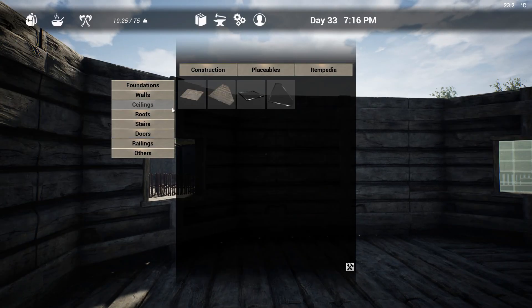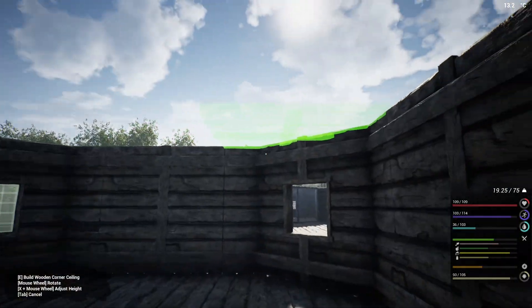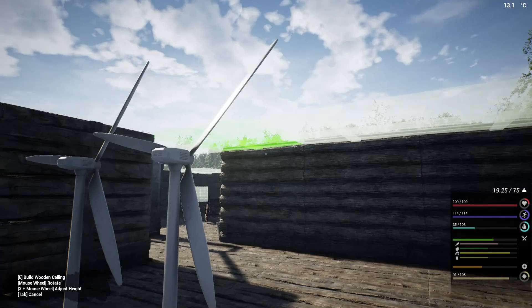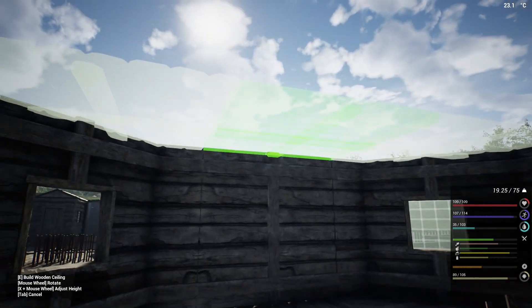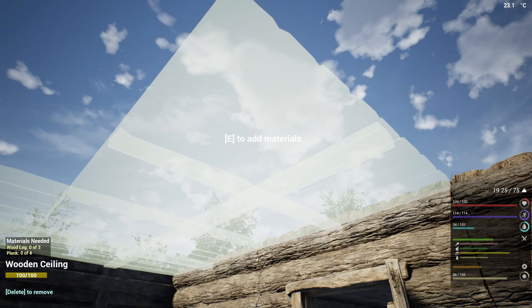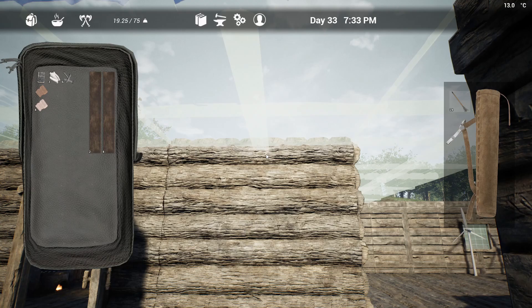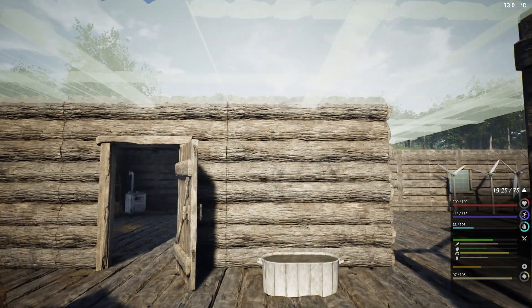Put ceilings up. This time we're gonna start on the corners because we kind of forgot corners last time. There we go. Should be able to — no, you turned, why do you turn? Don't do that. No, no, no, no. Work with me, work with me — you're attaching to another one, why? Must you turn? And here — see, that didn't turn. I think it's just being stubborn.